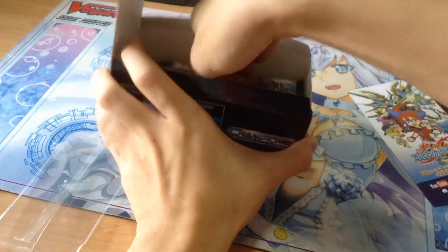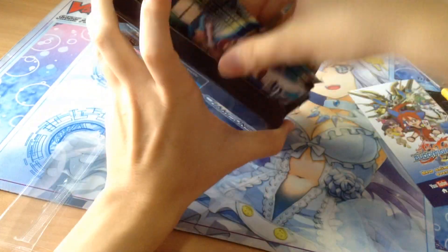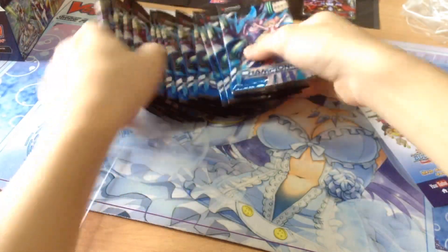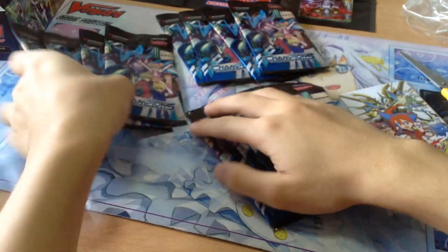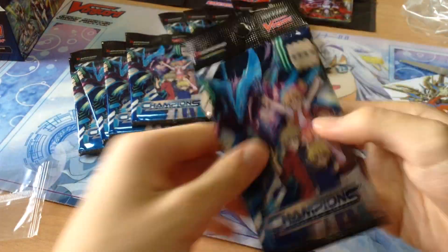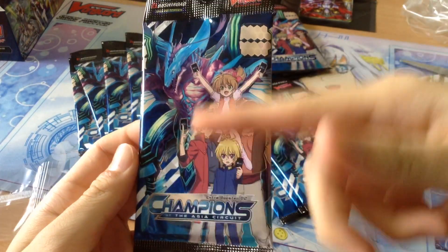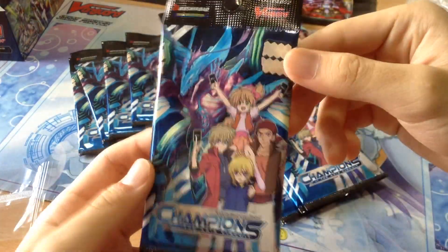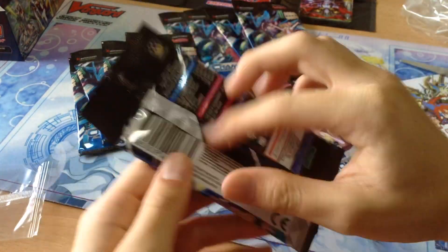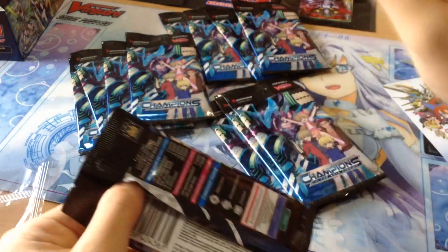And we have 12 packs to open up in this box. Let's just take everything out — 12 packs. So I'll show you guys the packaging once again. It shows the team, the top three finalists of the Asia Circuit: first, second, third. And that's Maelstrom. Unlike VEB01, we actually have the possibility of pulling the special signed gift markers. For VEB01, because there was no characters featured, we couldn't.